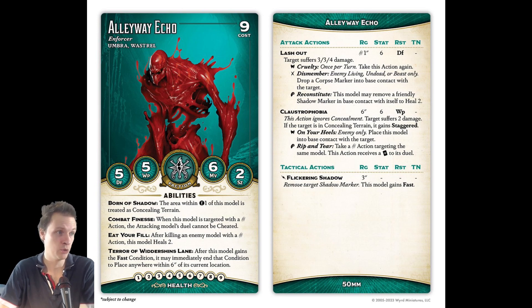Lash Out has minimum three damage — really good. The Cruel trigger, once per turn, lets you take this action again, so you could potentially make three attack actions, or four if you give it Fast and just attack more instead of teleporting. Claustrophobia: this attack ignores concealment, target suffers two damage, and if the target is in concealing terrain it gains Staggered. With a Ram in your hand you can cheat in the Rip and Tear trigger — take a close combat action targeting the same model, this action receives a positive flip to its duel. So with the correct cards you can make one Claustrophobia attack and follow up with a Lash Out on the same action.